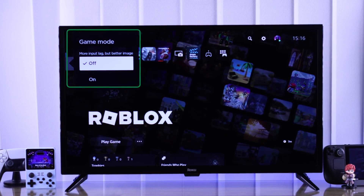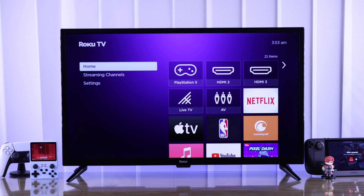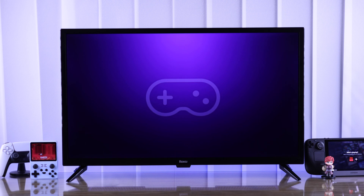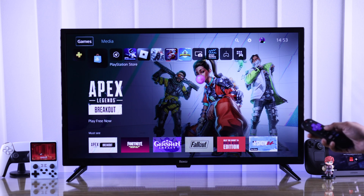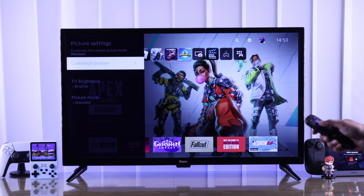First, go to the output that your gaming device is connected to — in our case it's your PlayStation, so we'll select that. Now open the TV settings menu by pressing the option button. From there, go to Picture Settings, then Customize Picture.